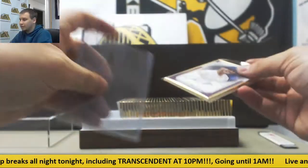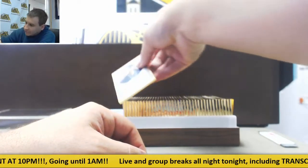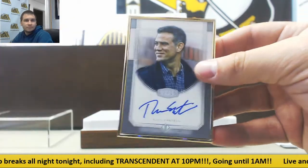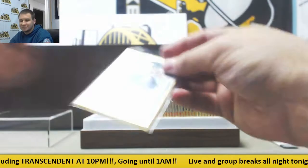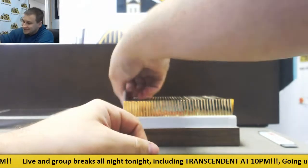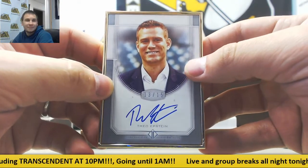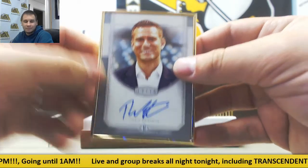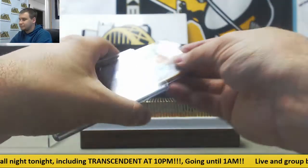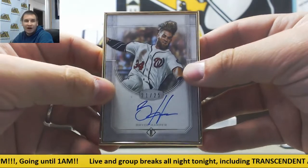First purple in a while. Next autograph is a silver, 12 of 15, Theo Epstein. And another Theo Epstein — 13 of 15, silver. The two Theo Epsteins numbered to 15. Next autograph is a base, 21 of 25, Bryce Harper.